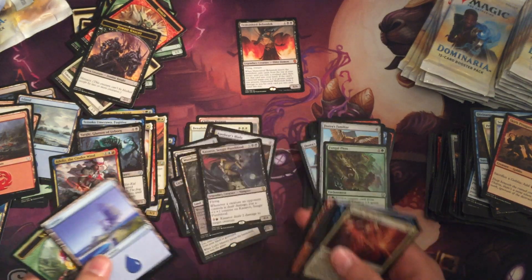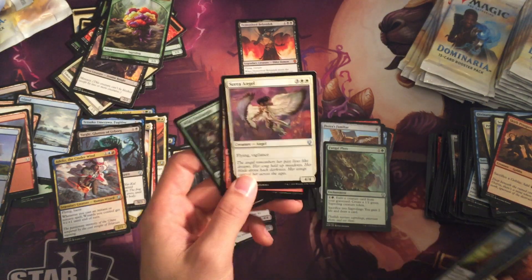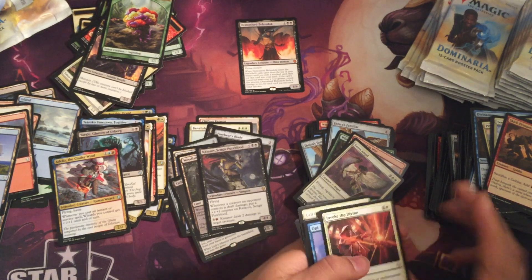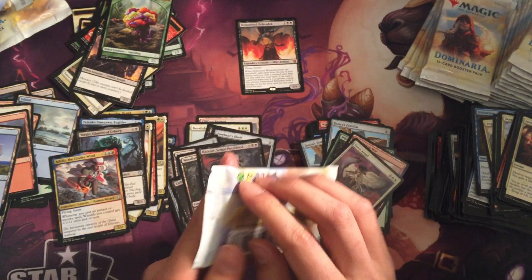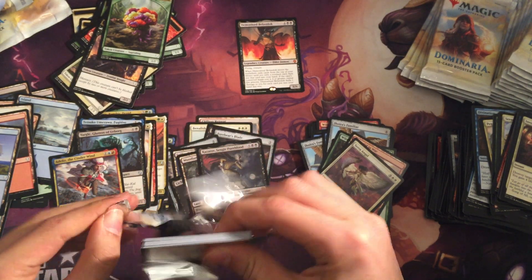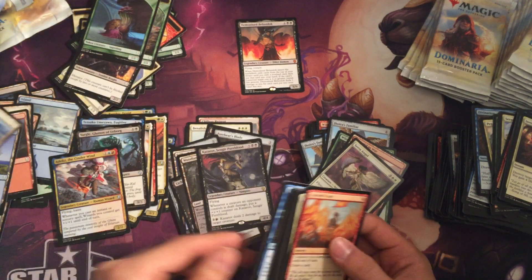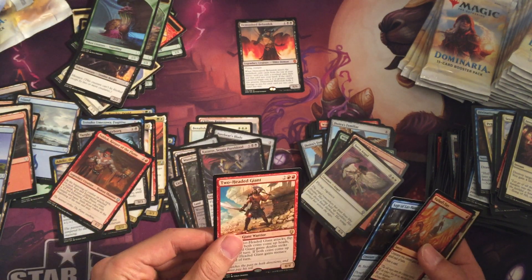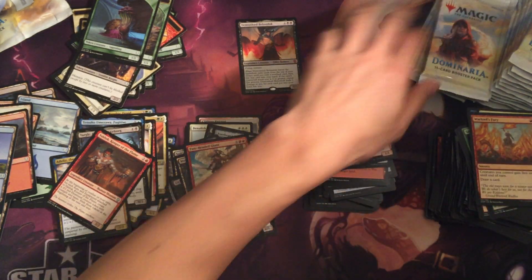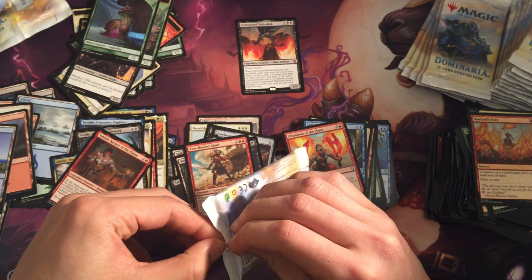Kazarov Sengir Pureblood for the legendary. Serra Angel — yeah, nice, they brought Serra Angel back: 4/4 Flying Vigilance. Come on, let's get a good Planeswalker or something, a nice foil Planeswalker — that would be awesome. Valduk, Two-Headed Giant. I think I'm going halfway through the box with one mythic.